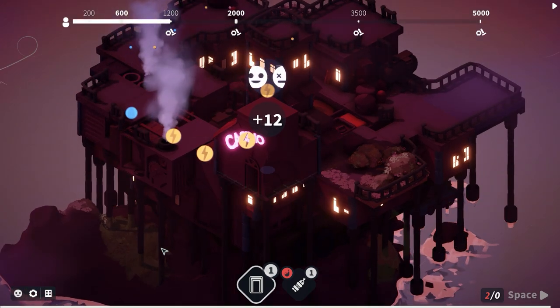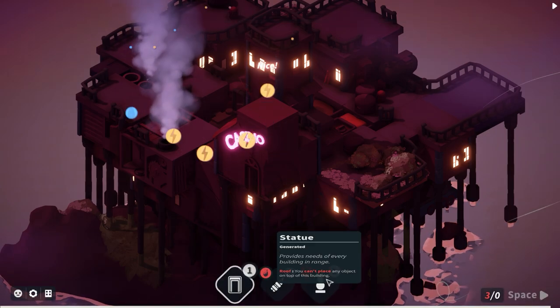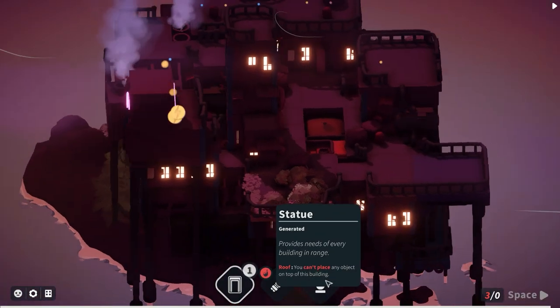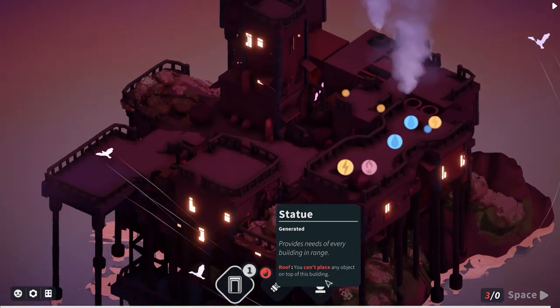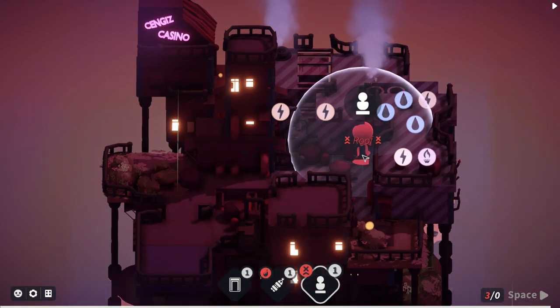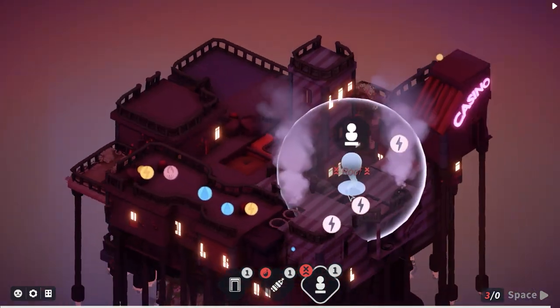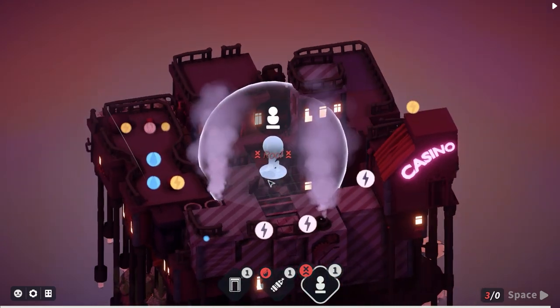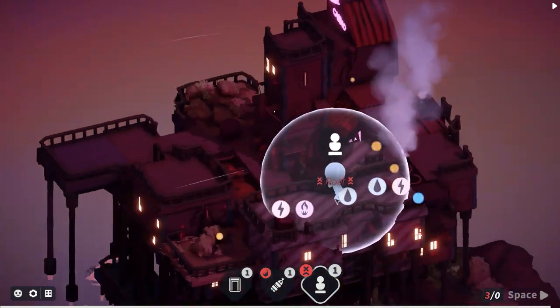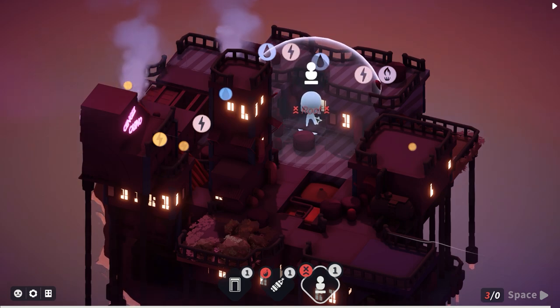From gambling we actually got something good this time - a statue! It says 'provides the needs of every building in range.' Wow, that is really good. The downside is you can't place anything above it. But we do have a bit of a gap and we could place it around there where it will fulfill most of those needs.